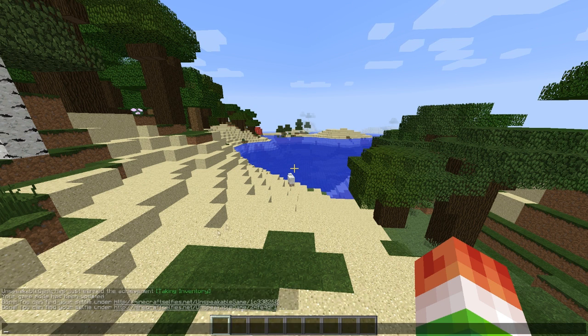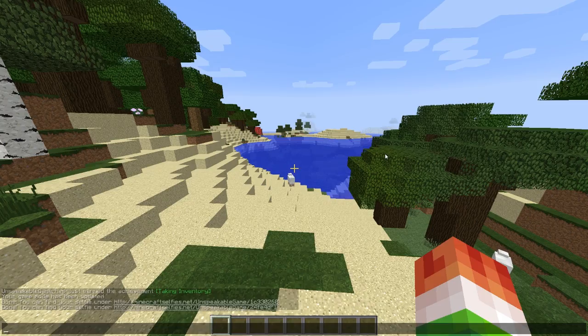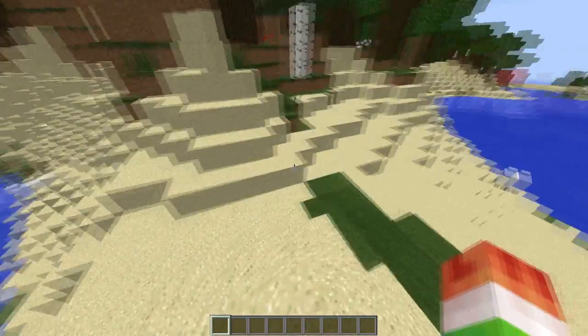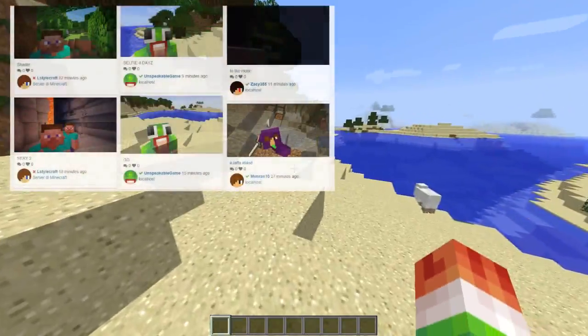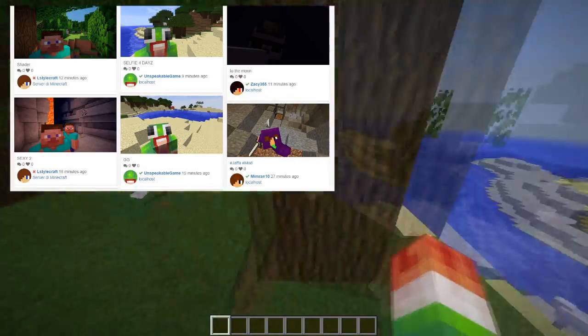When yours is done, it says 'done, you can find your selfie under this link.' You click on the link, hit yes, and it'll take you to the link where your selfie is. You guys are probably seeing an image right now of the selfie I just took.